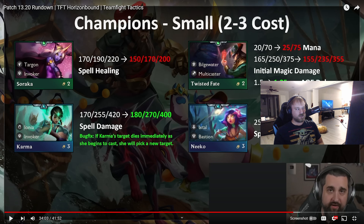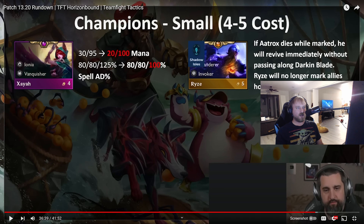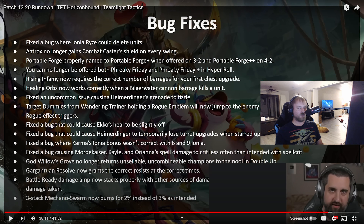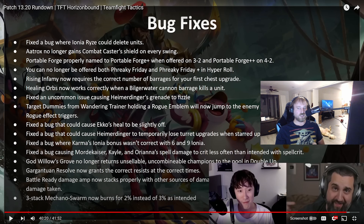For 2-3 cost changes: Soraka got a nerf — definitely deserved. Niko got a nerf. So Soraka and Niko getting nerfs makes that Bastion Invoker comp worse. Karma got a buff, so maybe you're just more focused on rerolling Karma now. Twisted Fate got nerfed — well deserved. Zaya got nerfed and Shadow Isles Rise got a bug fix. To sum up the nerfs: Ionian Vanquishers got hit the hardest — Ionian nerf, Vanquisher nerf, Zaya nerf, Set nerf, Jhin buffed though. And rogues got nerfed hard, with Graves nerfed individually and their augment nerfed too.